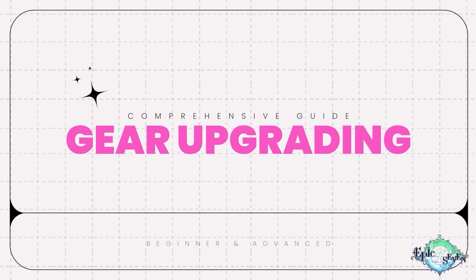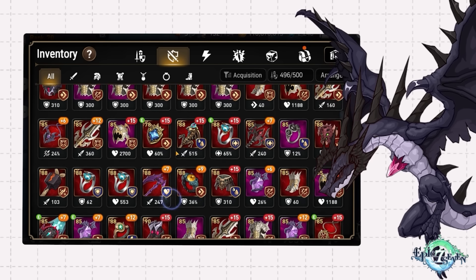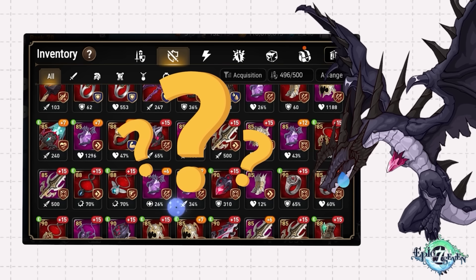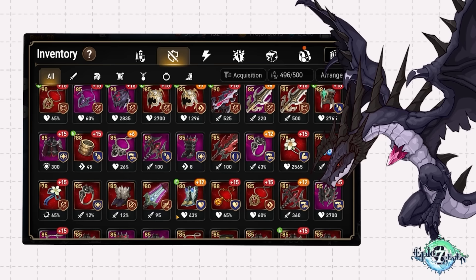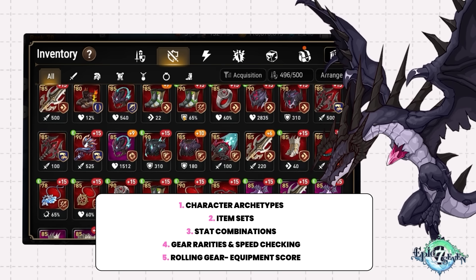Comprehensive Gear Upgrading Guide. So, you've run Hunt a thousand times and have a bunch of items but don't know what to upgrade, what's trash, and why. I intend to go over everything possible here, and here's a few timestamps you can skip to based on what info you're missing.